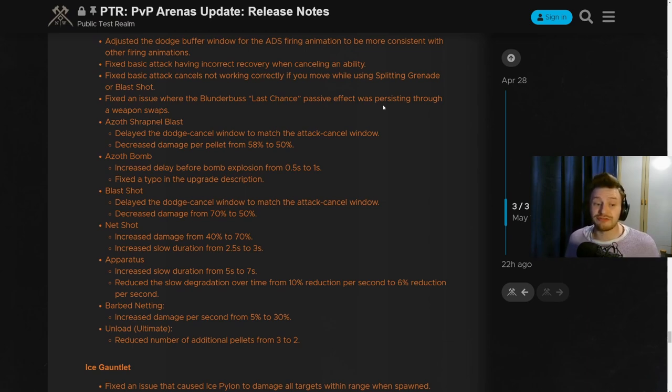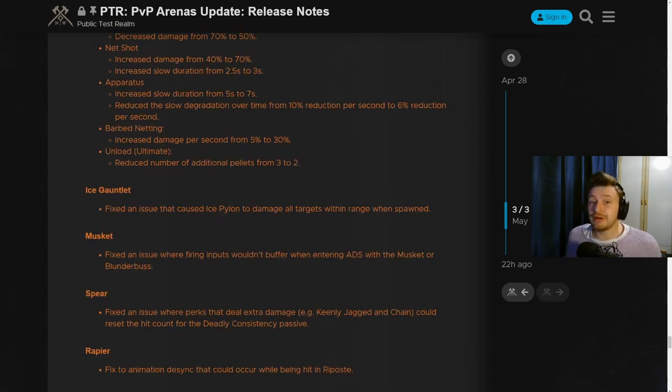The upgrades for Net Shot through the passive skill tree have also been updated: the Apparatus passive now has an increased slow duration from 5 to 7 seconds and the slow degeneration over time has been reduced from 10% reduction per second to 6%. There's also a 25% increase of damage per second on the Barbed Netting, giving a 30 damage tick for 3 seconds equaling 90 overall. The ultimate — the Unload ability — has had the number of additional pellets reduced from 3 to 2, meaning less DPS. This should combat the one-shot combo while still keeping the blunderbuss in a great position as a utility-based weapon, which should see great use in wars and arenas alike.